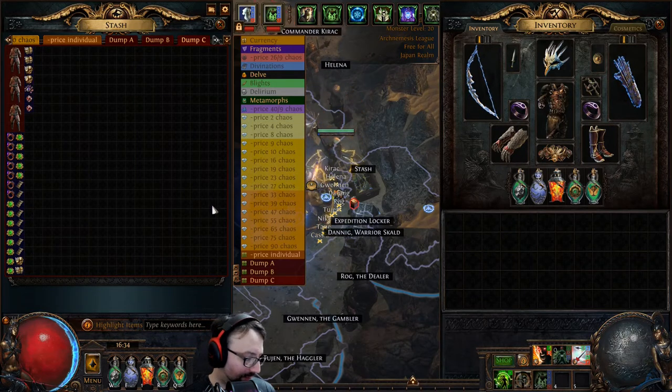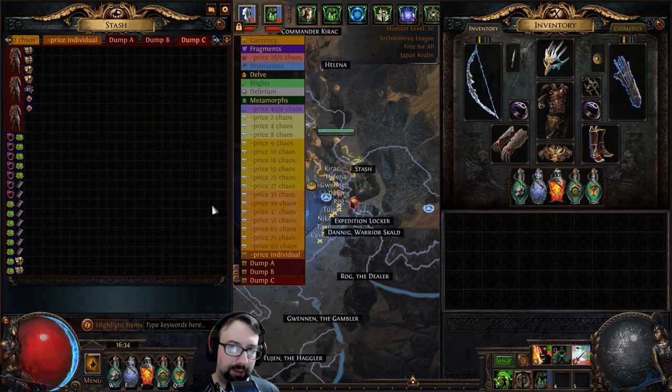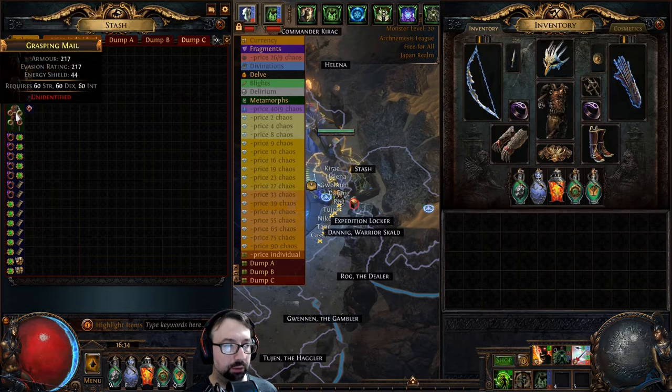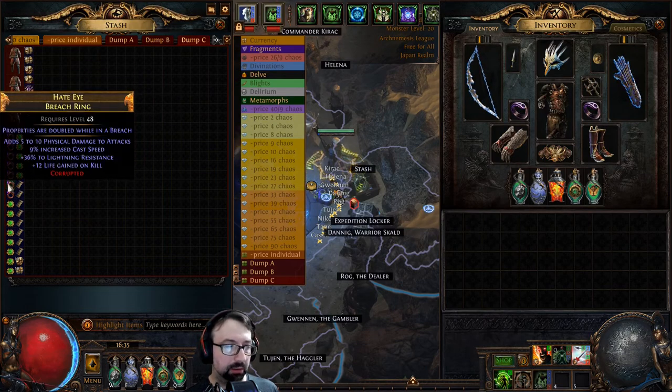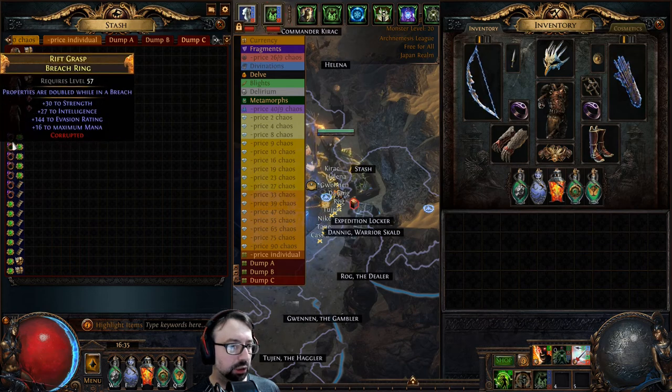Here's dump tab C — we're target farming specialized things that don't get tabulated properly. Breach Rings is one — same as my cemetery farm. I went ahead and transformed 60 breach rings into Grasping Mails three times. I'll value these at two chaos per breach ring. If you identify a Grasping Mail and it comes out with 100% global increased defenses, I've been selling them for 5-6x apiece — if you don't get that mod it's usually worthless. Generally I kind of just sell breach rings, depending on what the market's doing. For this I'm valuing them at two chaos apiece, for a total of 2.2x.